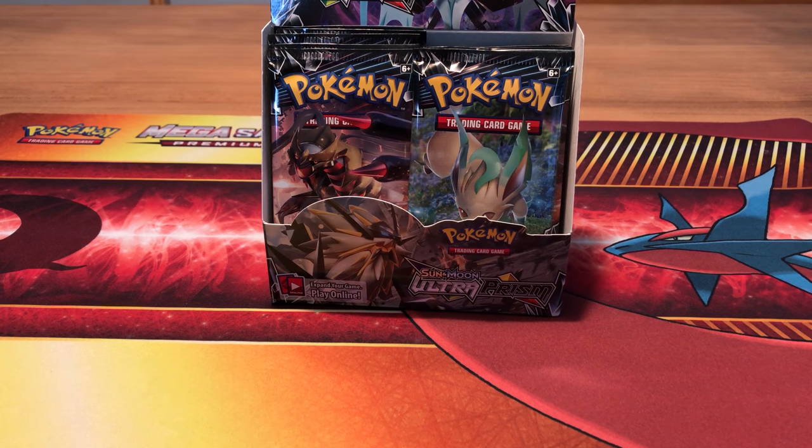Hey everyone, Svennage here and welcome to another Pokémon Trading Card Game related unboxing. This time we're going to open part four of our Pokémon Sun and Moon Ultra Prism booster box. We open the final nine packs and see what's inside, and see if we can get this set completed as much as possible.